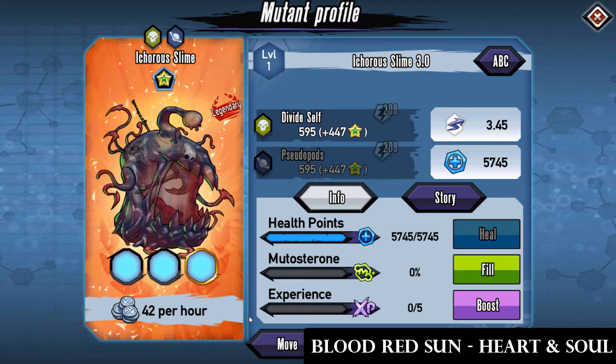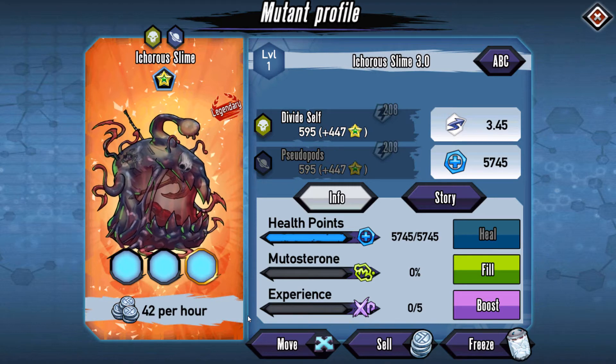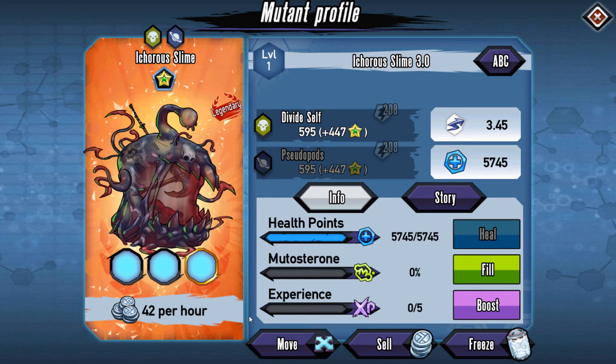What's going on guys, Bobo here back with Genetic Gladiator. So let's get into today — we're going to be checking out Icora's Slime. You're going to be able to get it in the shop for $10 or 3,000 gold.